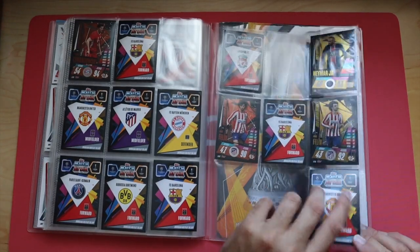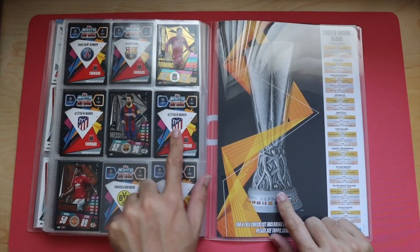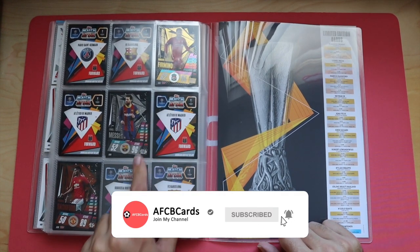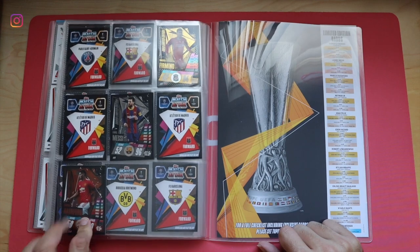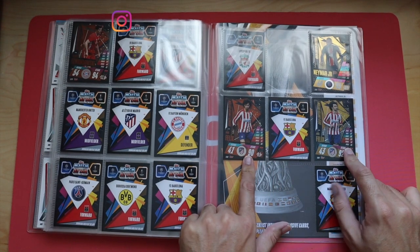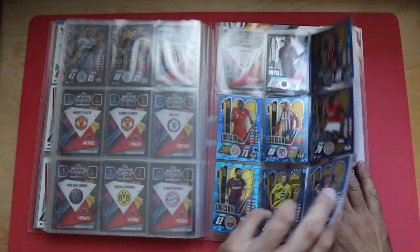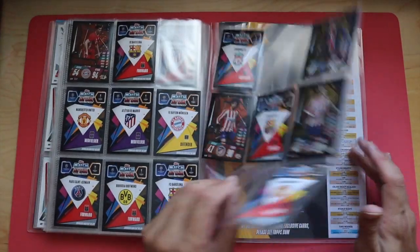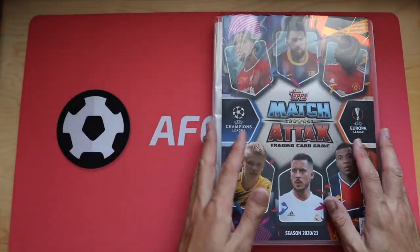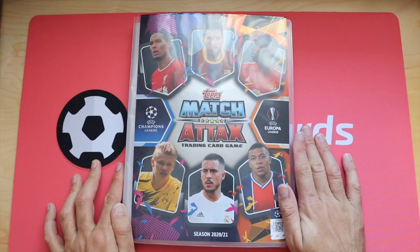The limited editions are a bit all over the place at the moment. I'm trying to work down this list — I need to fill in some gaps. No Messi silver, I've got a spare of that. Bronze spare of that one, Neymar gold, Felix bronze, Neymar gold, and Lewandowski bronze. Lots of gaps to fill in on the limited editions but we're getting there. If anyone wants to do any swaps let me know. Thanks for watching — don't forget to hit subscribe and the bell for more videos!